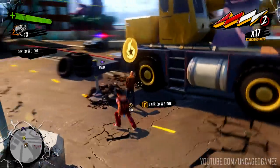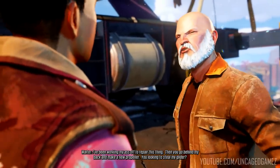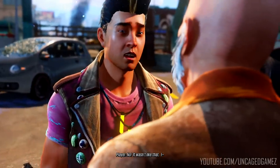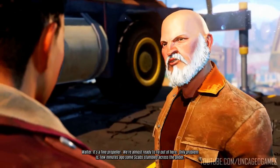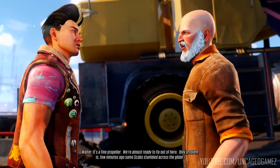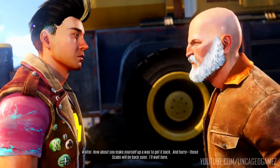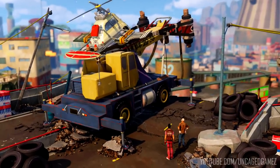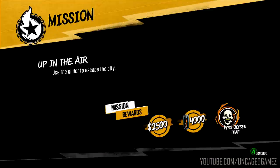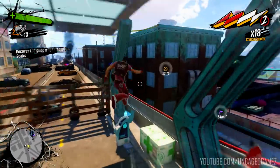You want to see me, Floyd? I've been working my ass off to repair this thing, then you go behind my back making a new propeller. You looking to steal my glider? No, it wasn't like that — I'm messing with you, kid. Can't you see me smiling? It's a fine propeller. We're almost ready to fly out of here. The only problem is some scabs stumbled across the glider — I held them off but they stole my glide wheel. Well, how about you make yourself a way to get it back? And hurry — those scabs will be back soon. Oh, it looks like we might unlock a new thing — Pyro! Okay, all right, I can dig it.